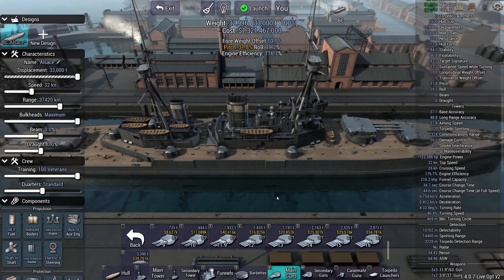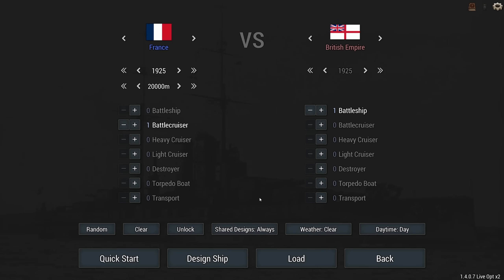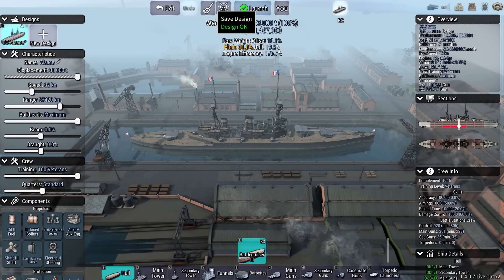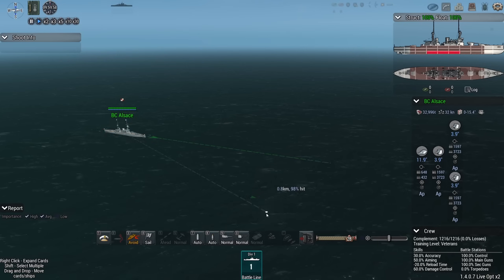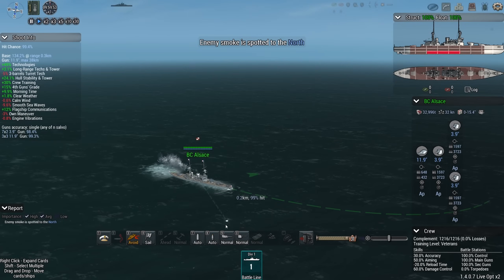Now it's on to task number 1. You have 1 hour of in-game time to sink 1 battleship, HMS Jupiter, with your ship. Optional challenge: clear weather, day, 20km out. Of course we're going to take on the extra challenge. Let's see if the Alsash can take on this mysterious Jupiter battleship. I don't know what the Jupiter's like. I have kind of blindly built a ship and I hope that the Alsash can deal with it.